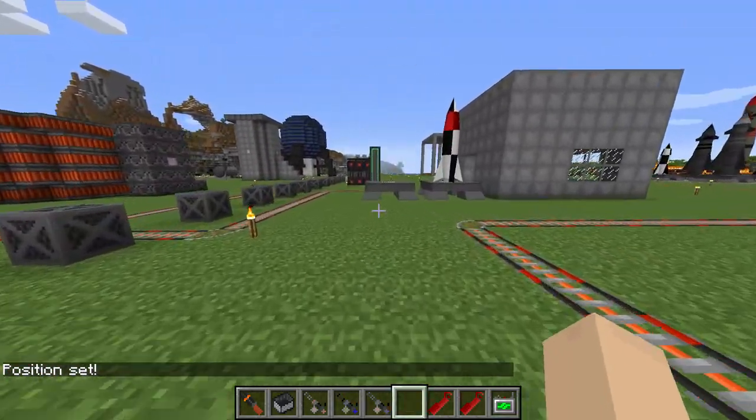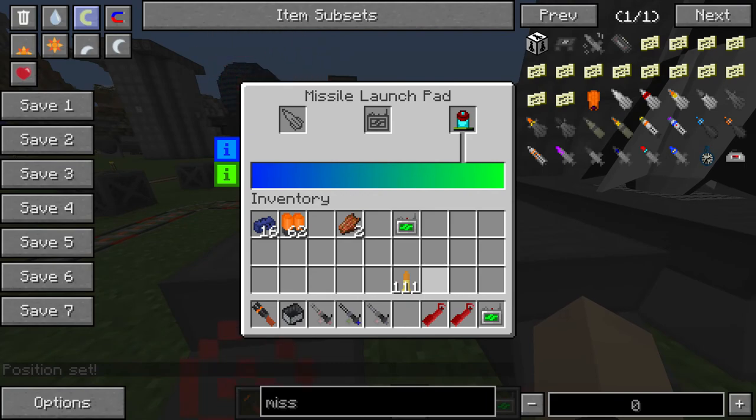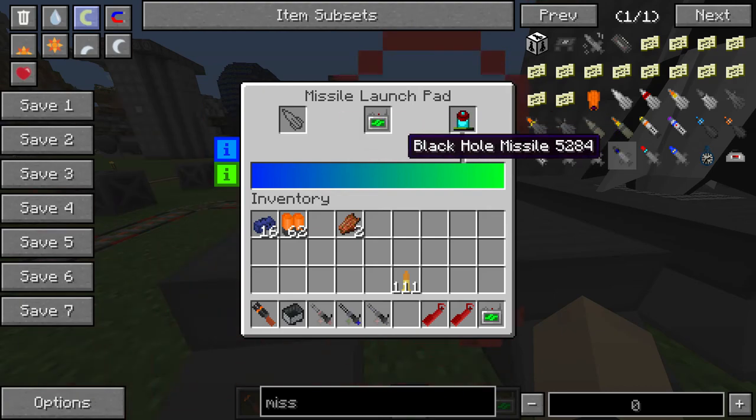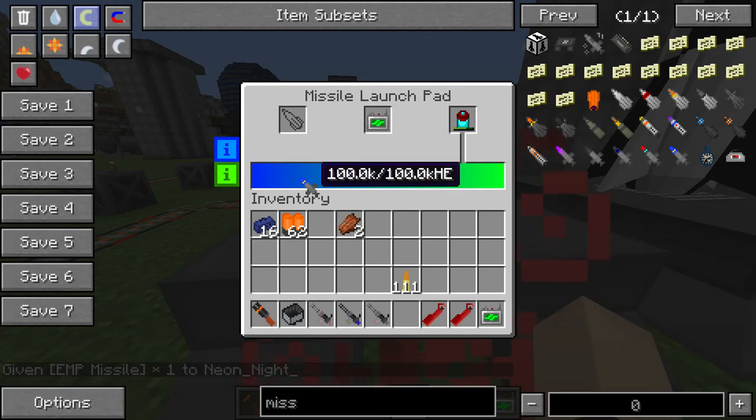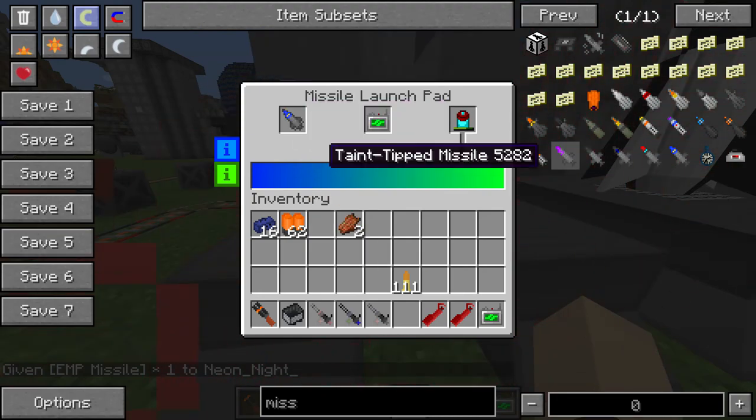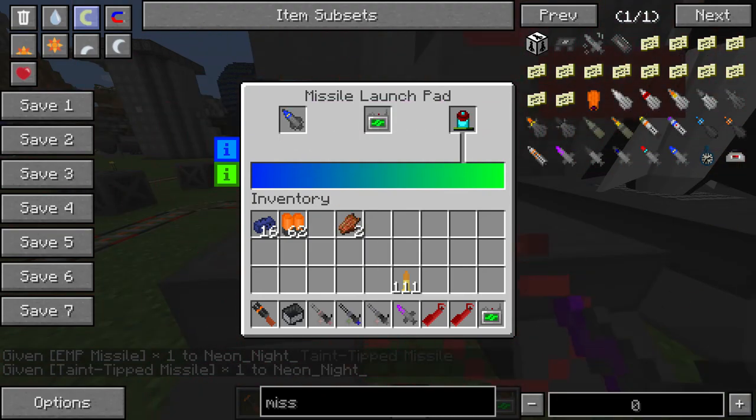Just use an EPM missile because I don't want to ruin everything — this one ruins part of our area. So many options.